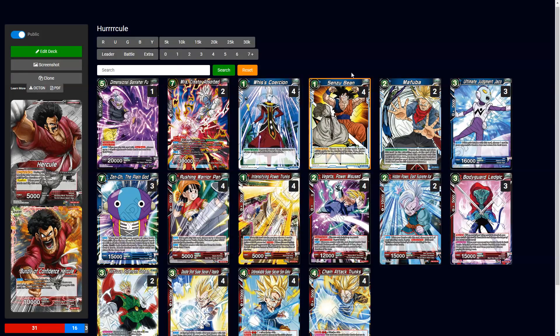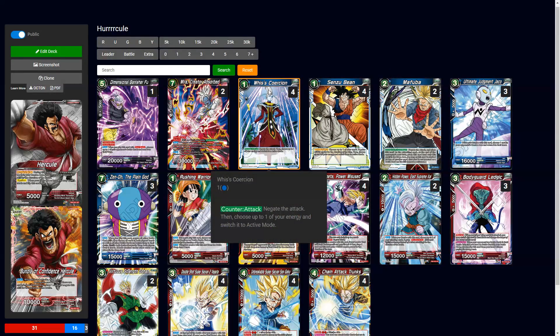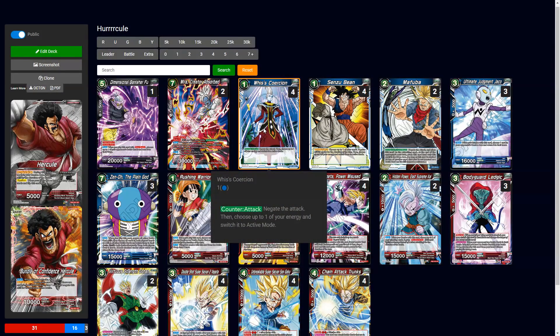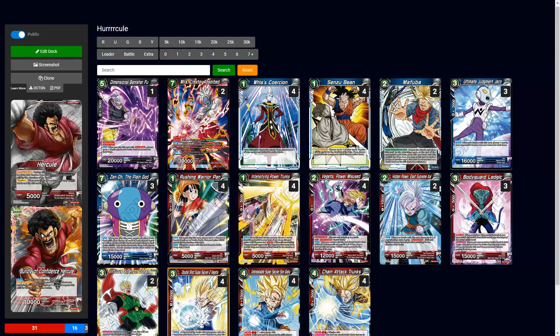Blue-red is probably the best pairing for this leader in my opinion, because he needs defense and a lot of offense to end the game quickly so you're not cycling through your deck too fast. Weiss is there because you get to use her for free with one blue energy up — most cards here except Zeno cost only one blue. You negate the attack and switch one battle card to active mode.